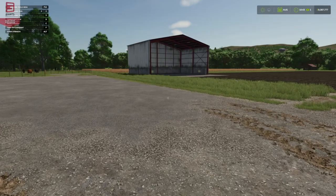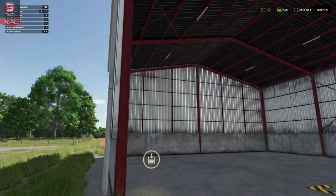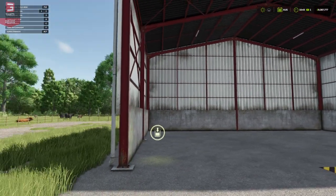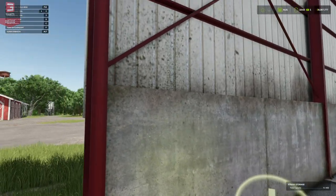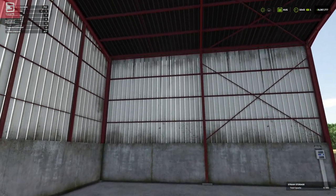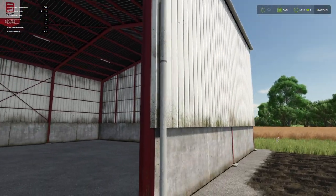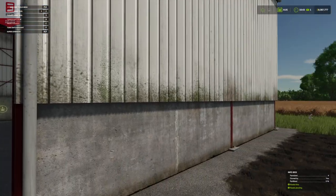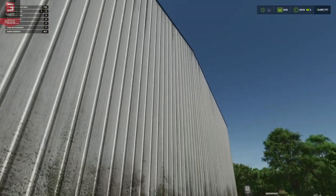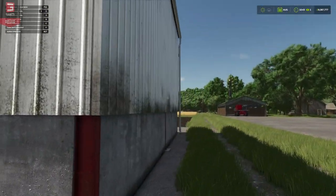I believe we've had a version of this shed in previous iterations of the game. I'm not sure if the FS22 one came with the storage — it may have done. As we come in, you can see I like that it's got that old look. We've got the mold, a little bit of rust, it's worn, it's weathered. I think this will fit in on my dairy farm really nicely.